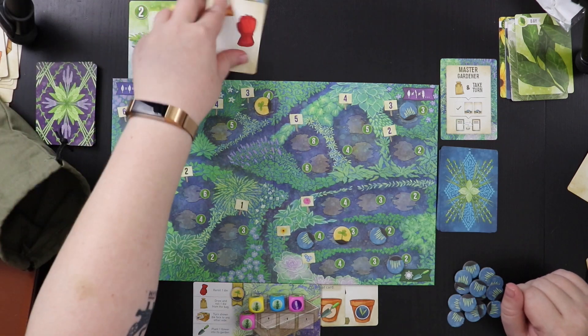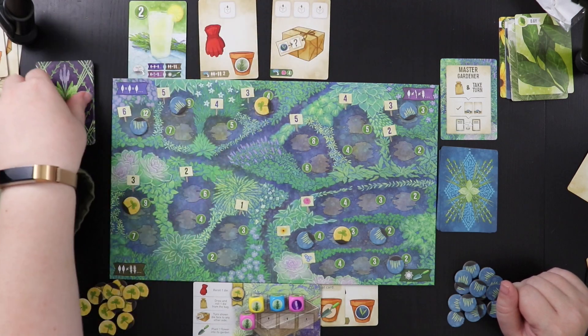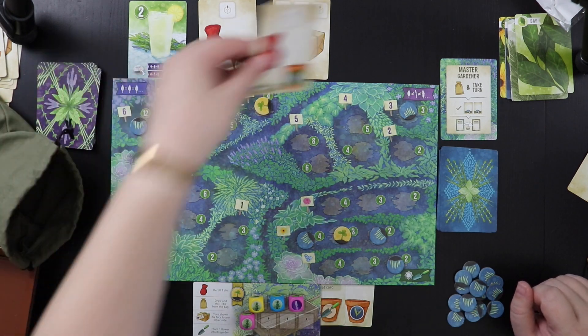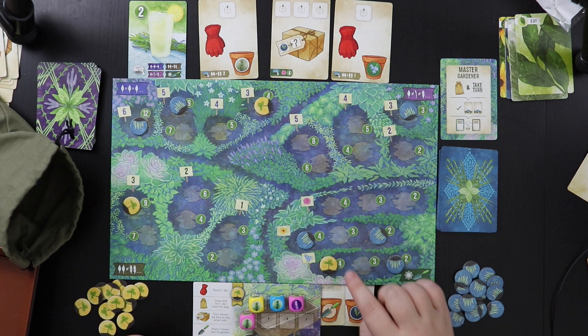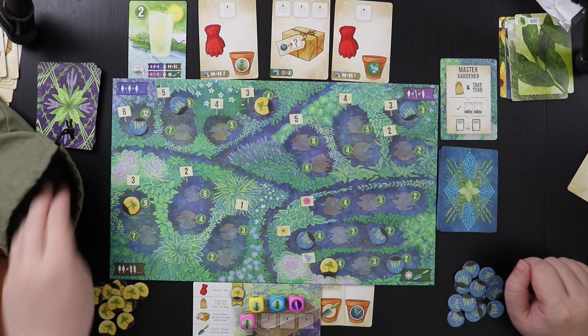Now we're back to me being master gardener. Let's take out three cards — ooh, a rosemary, that's appealing. Just so you know, by the way, I cannot use a pot with this power — it has to be a die. We also got another forget-me-not. Wait — that flower I planted should be here for four points. That was a forget-me-not earlier. Good catch.